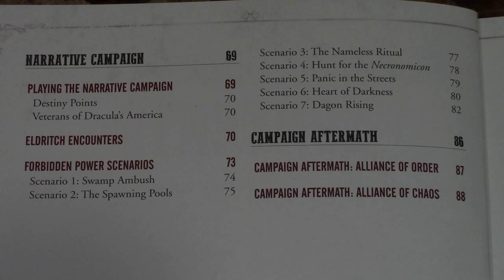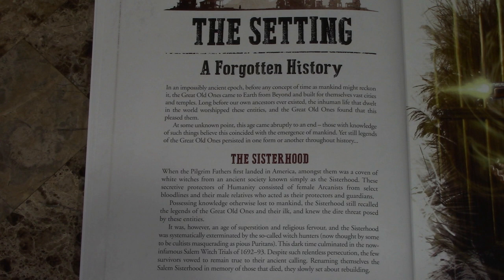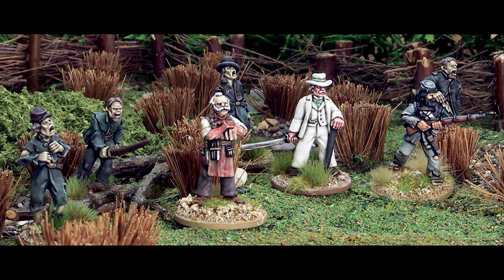The setting section goes through how the Sisterhood came about, how the Church of Dagon came about with the eldritch entities, and interestingly includes references to Benedict Arnold and Betsy Ross — it's actually a very interesting read. There's also a part about the Deep South and the Dark Confederacy, and it goes more in depth with those four factions: the Salem Sisterhood, the Church of Dagon, the Dark Confederacy, and the Congregation.